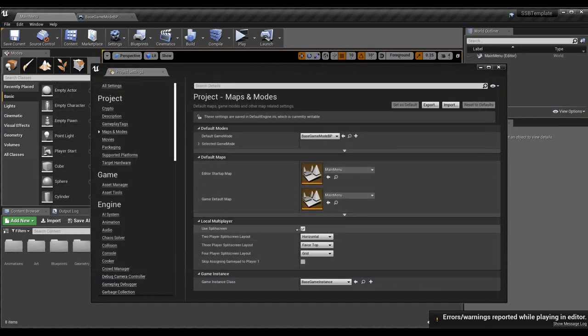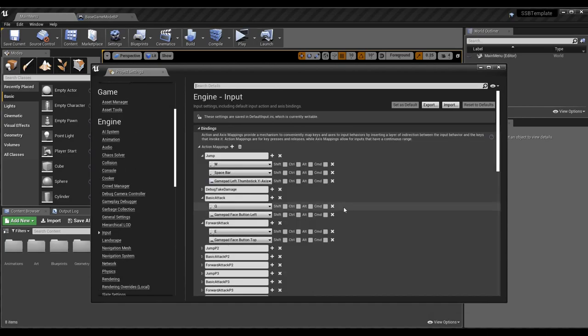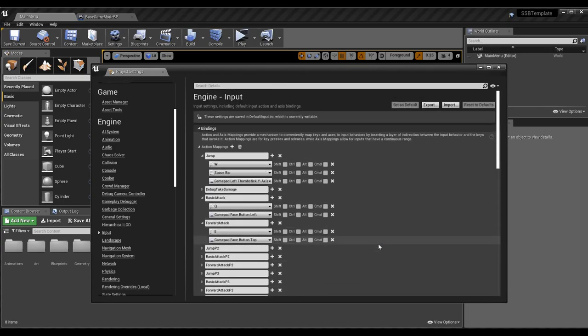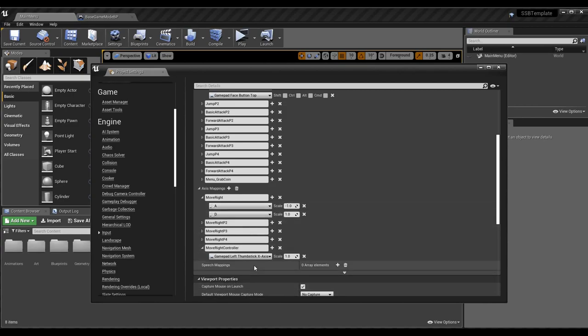Disable split screen so you can see everything on one screen. Then go to Engine > Input. If you've been following the series, great — if not, it's okay. I'll leave a link in the top-right corner to the first episode of the Super Smash Brothers series so you can catch up, but you don't need to for this episode.